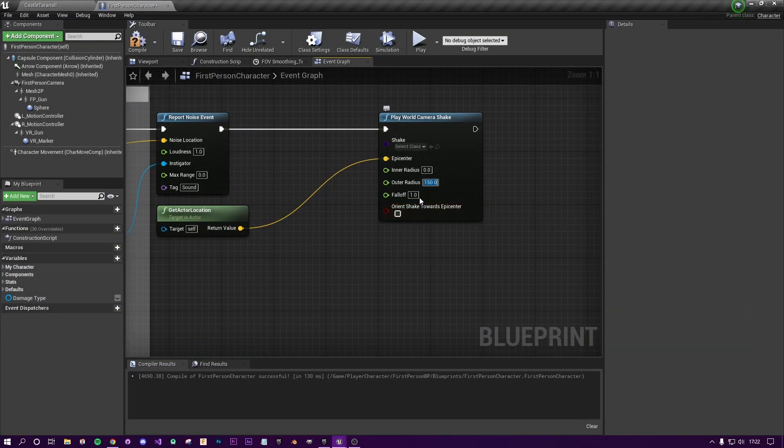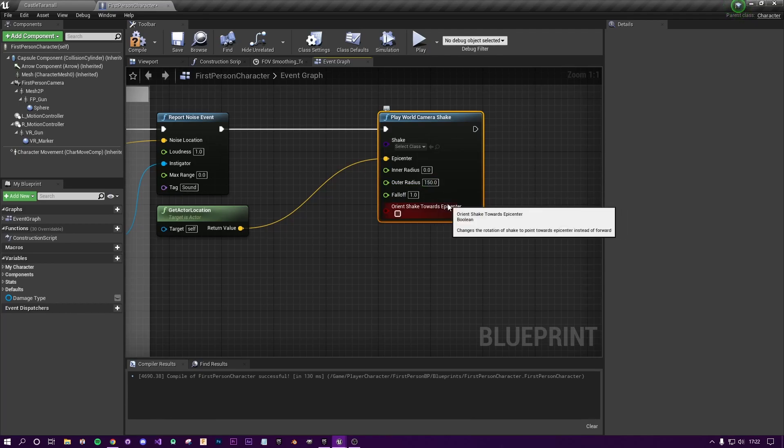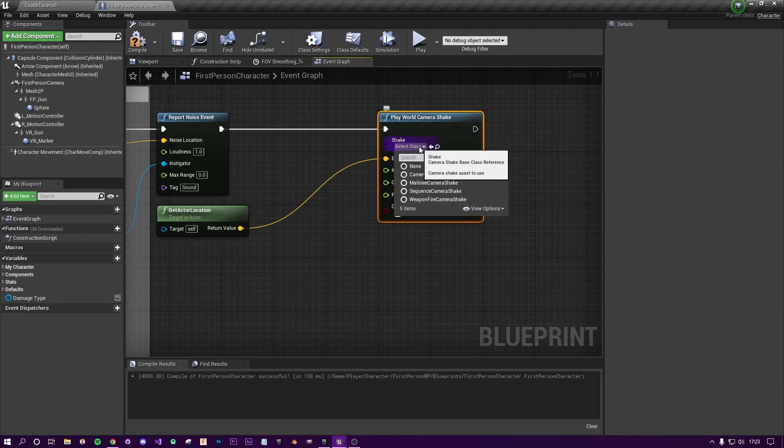The fall-off is how much the effect fades out towards the edge of the radius. I'm leaving it at the default of 1. It feathers the edge — so as you get to the 150 mark, how much it affects cameras there will be very minimal. Anyone closer will feel it more strongly, and anyone right on the edge will barely notice it. That's just how this node is set up.